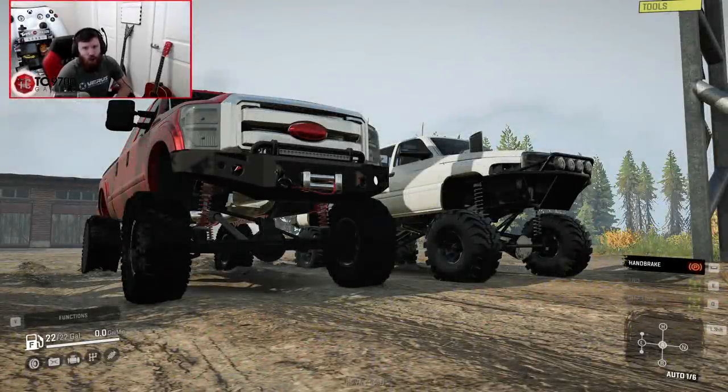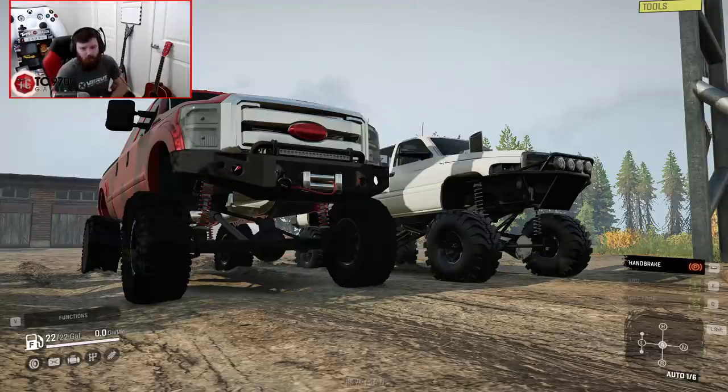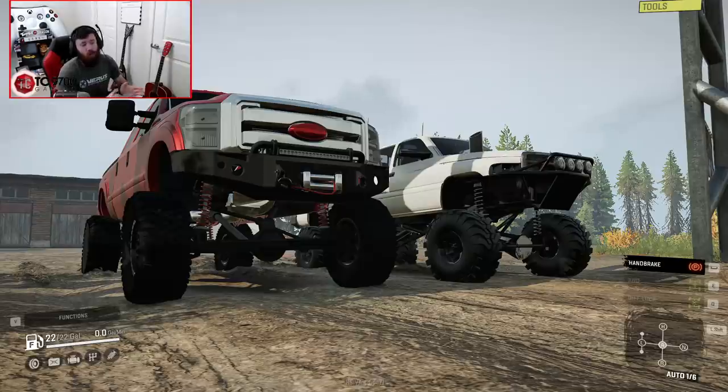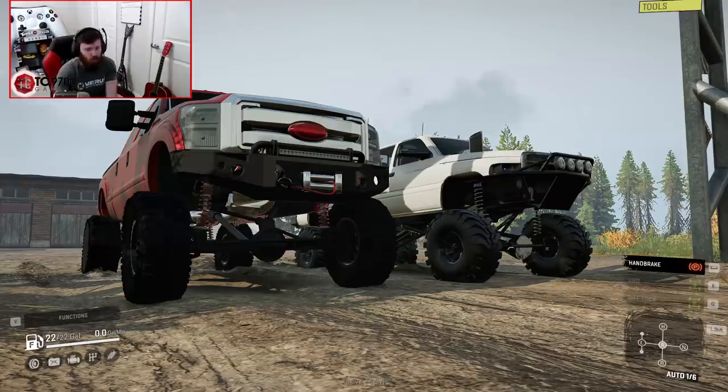Welcome back to SnowRunner, guys, and a lot has led up to this video. On the left we have Lime's L400, which is a console-friendly version of a fully built Ford F-350, whereas on the right we have the R&R Customs Dodge 2nd Gen, and I've tried my absolute best to match these things in terms of upgrades.